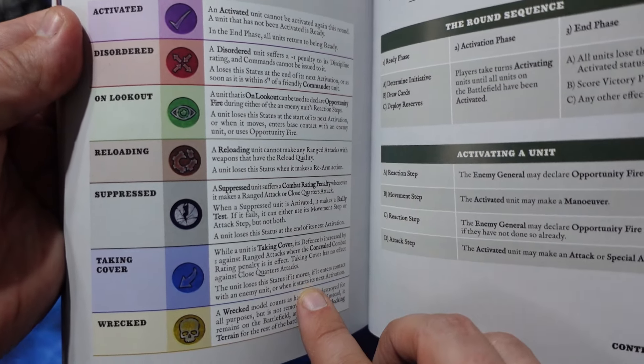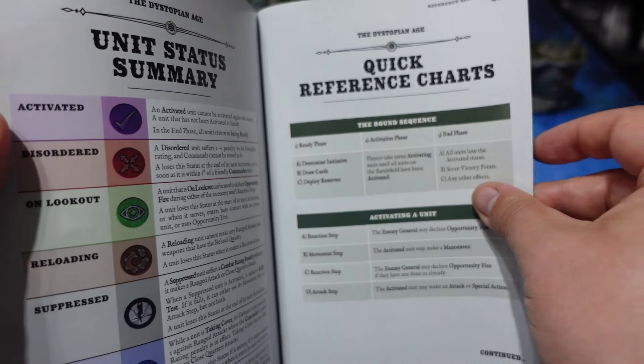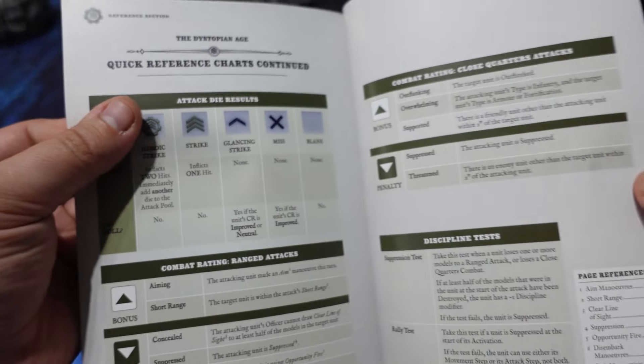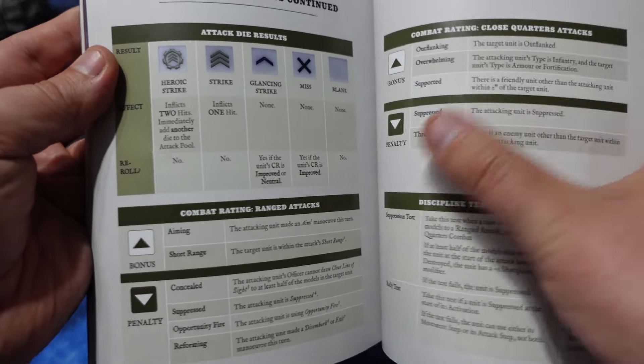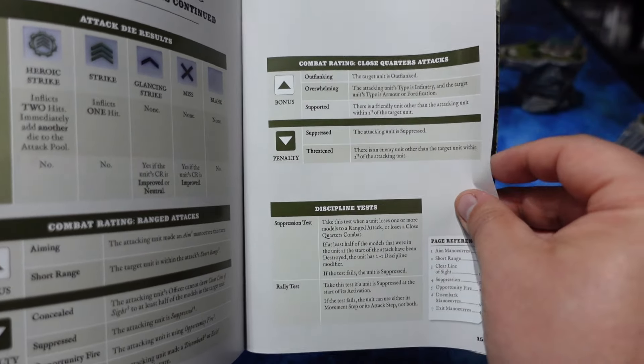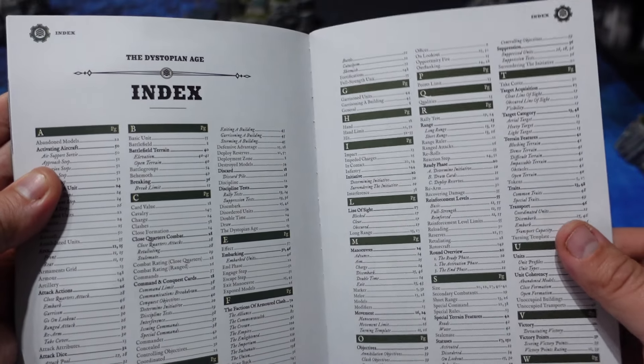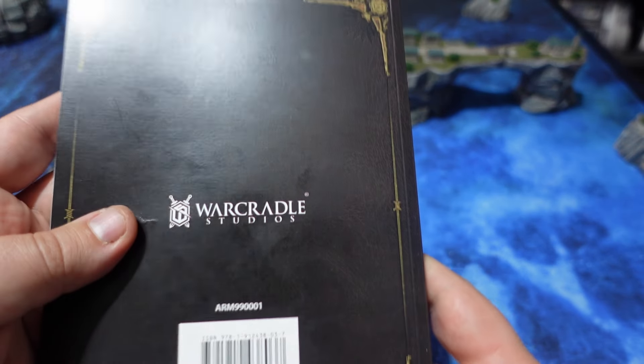Finally, in the back of the rulebook there is a summary and quick reference charts for all the different rules. I do hope to see some charts made by War Cradle Studios on hard cardboard so you can always have them ready during gameplay, as I did miss that a bit in the two-player starter set, the Battle for Singapore.